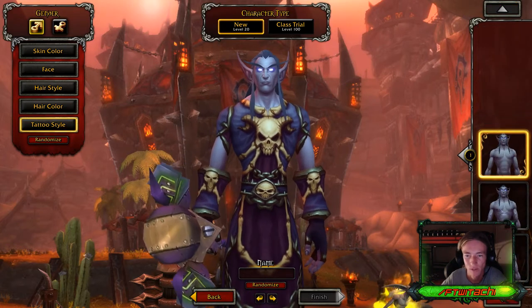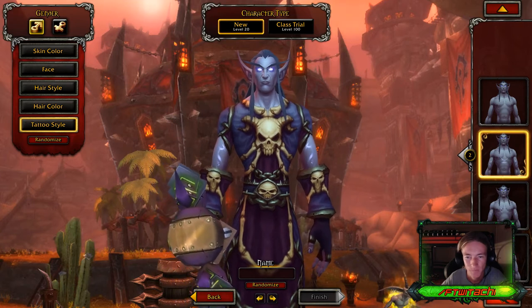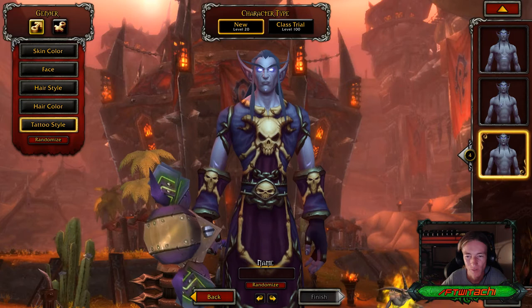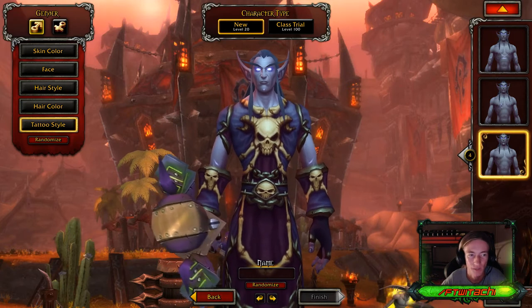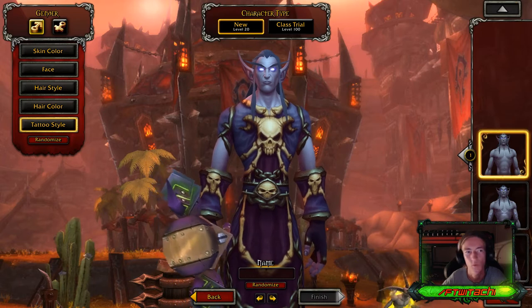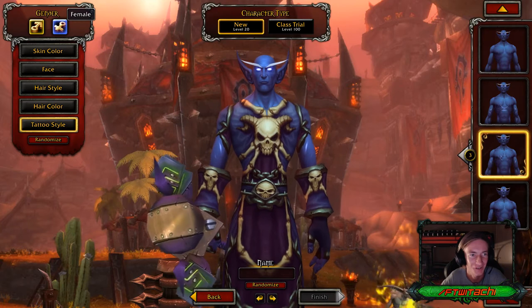You can also have tattoo styles — interested in looking at these. They have tattoos on their arms; I didn't even notice that until we could actually customize. Very cool, similar to demon hunters. And going ahead and randomizing — I would never make my character look like that.